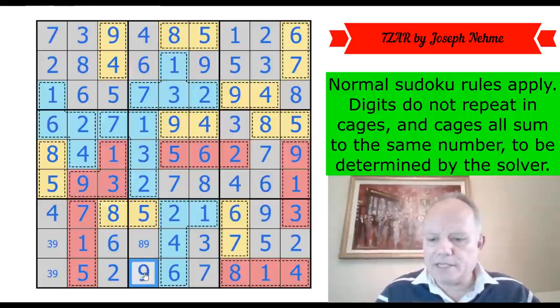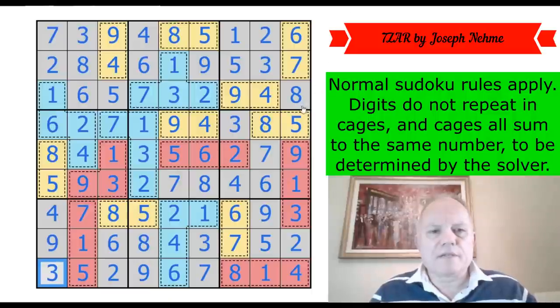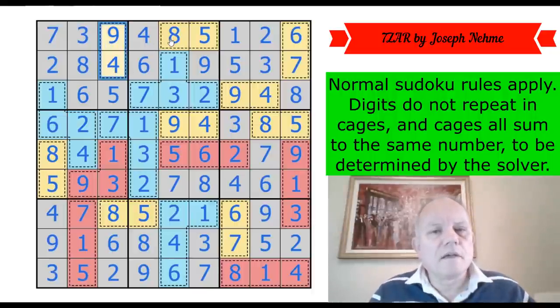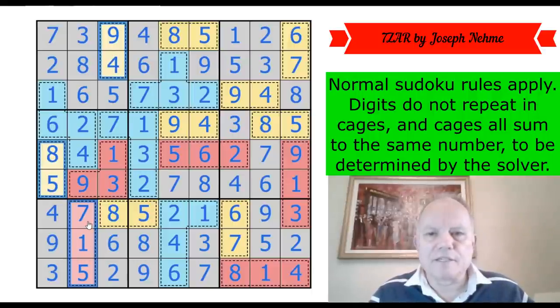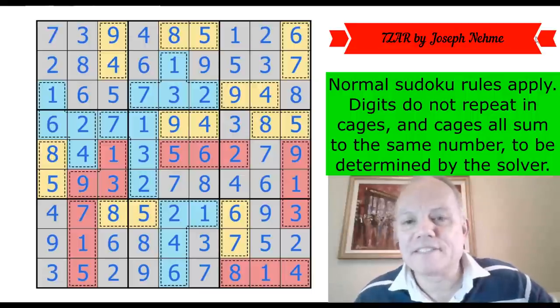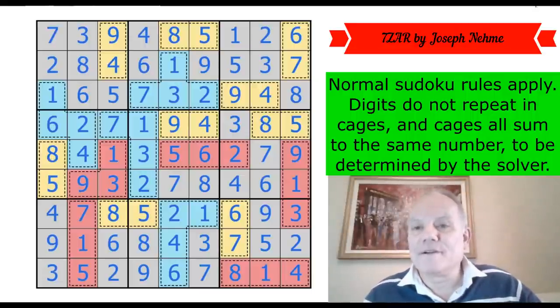What a brilliant puzzle — I cannot believe with that start that we're getting done in about 20 minutes. I think that just shows what a brilliant puzzle this is. I could have been quicker to reduce the possibilities to 13, 14, and 15, but thinking about eliminating fill possibilities from the two-digit cages — the way the positions must be matched — is just beautiful. Really elegant stuff, absolutely everything we've come to expect from Joseph. He is a fabulous constructor and I have enjoyed that puzzle immeasurably. Thank you so much for watching. Hope to see you again soon on the channel — bye for now.